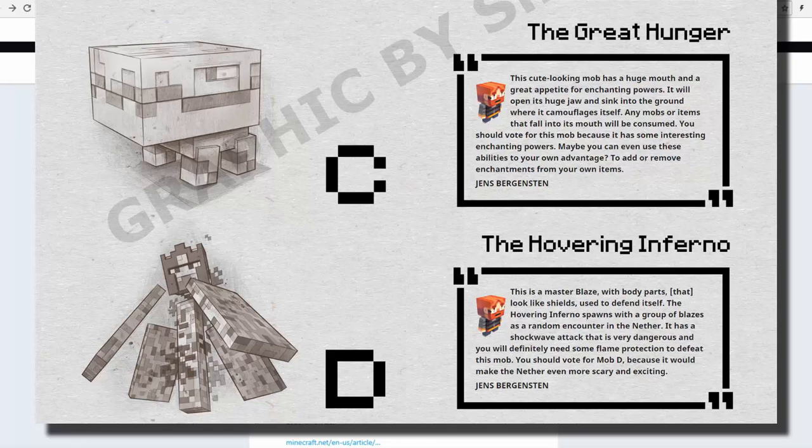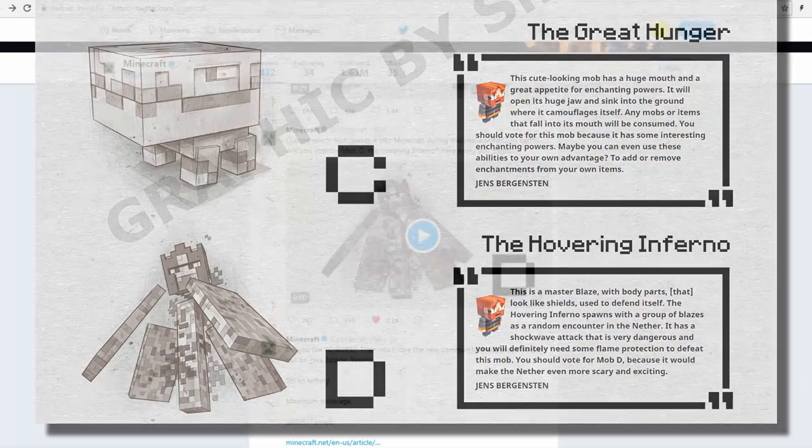Jens' idea for Mob D is that it is a mob that spawns with blazes sometimes. It does protect itself with shields and I do really want to see that, but other than that I find D to be the dull one — the monotonous one out of the four. We all knew it was going to be a blaze, and I do think it's the worst one out of the four.